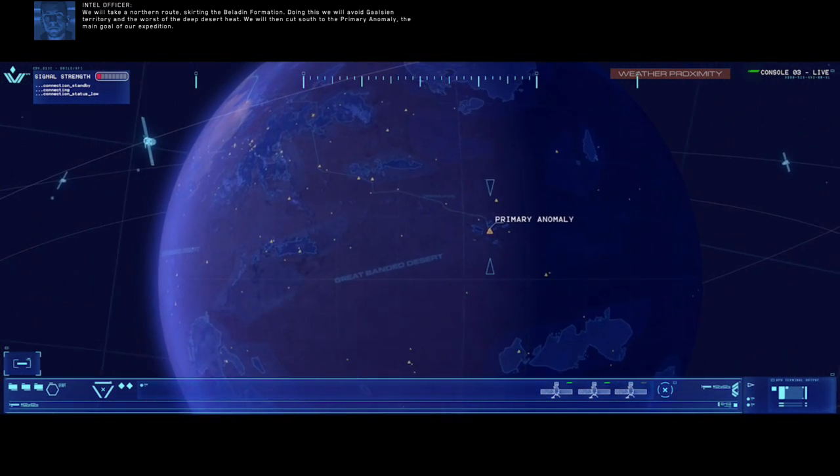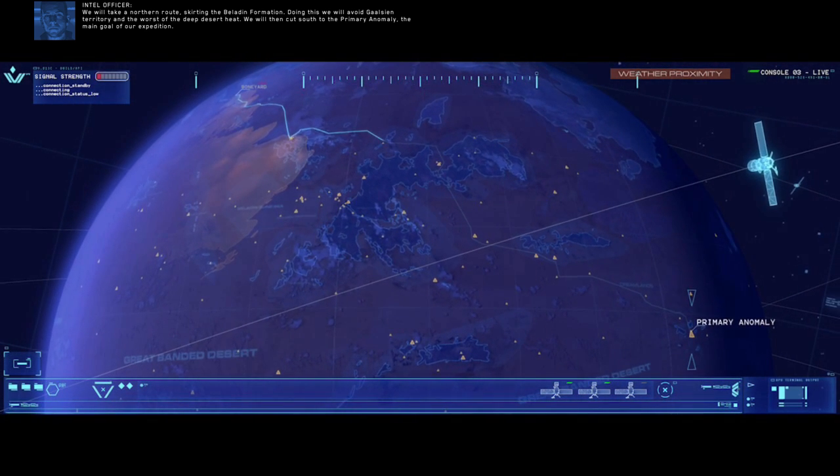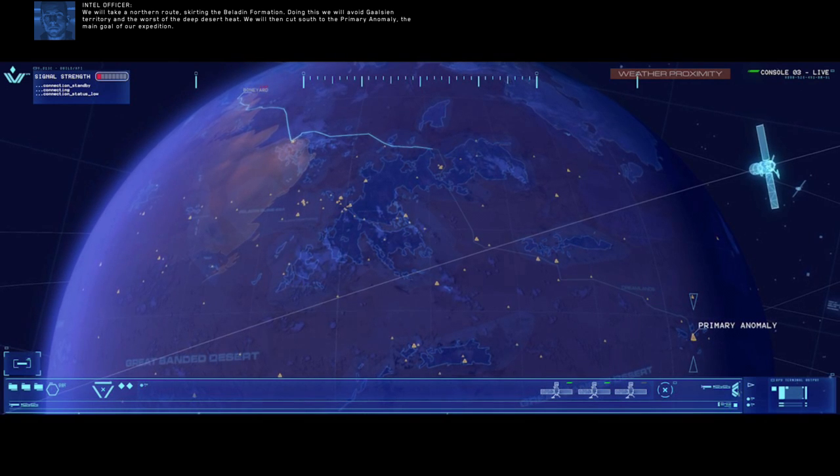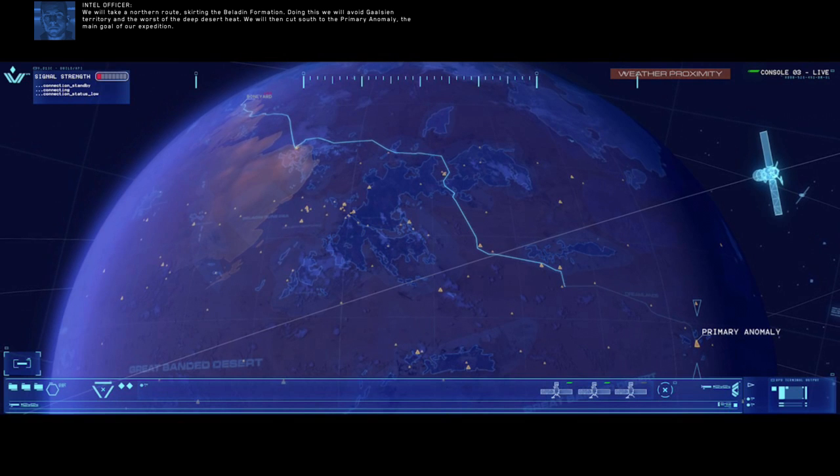We will take a northern route, skirting the Baladin formation. Doing this, we will avoid Gaussian territory and the worst of the deep desert heat. We will then cut south to the primary anomaly — the main goal of our expedition.